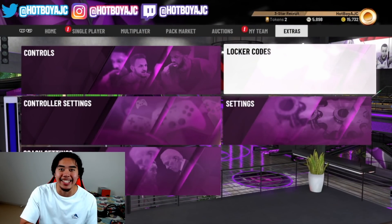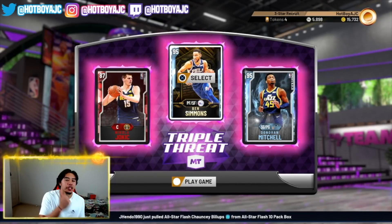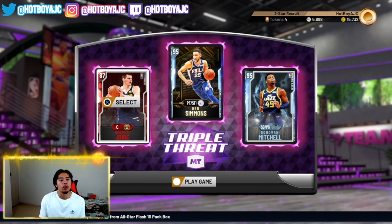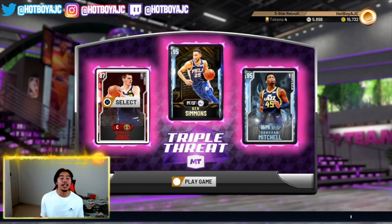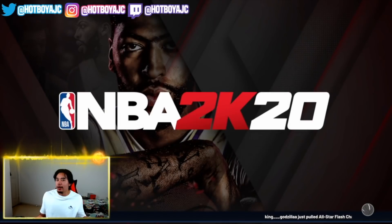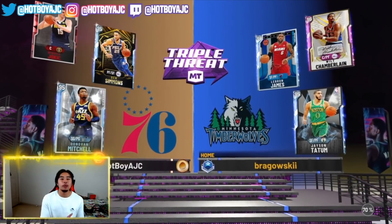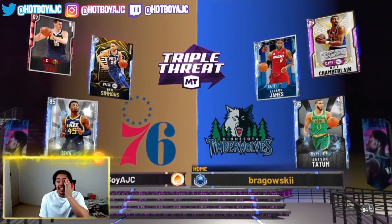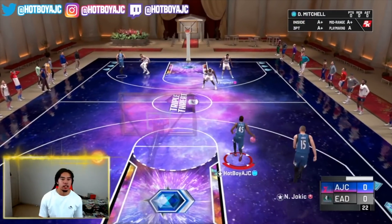We're expecting big things — we've got diamond Ben Simmons, diamond Donovan Mitchell, and we're going to make a third. Let's get into a triple threat game. Here we are in triple threat — the lineup is Ben Simmons diamond, Donovan Mitchell diamond, and ruby Nikola Jokic. We're going up against pink diamond Will, diamond LeBron, and diamond Jason Tatum. This might be a struggle.